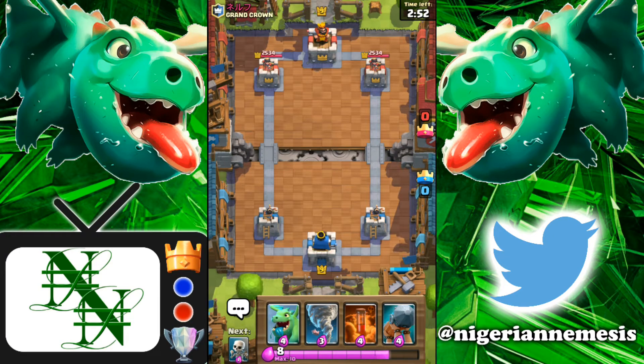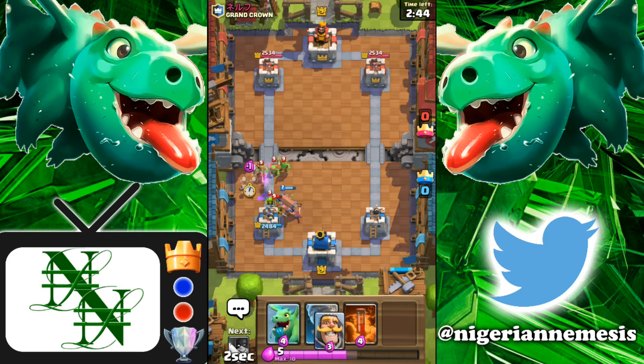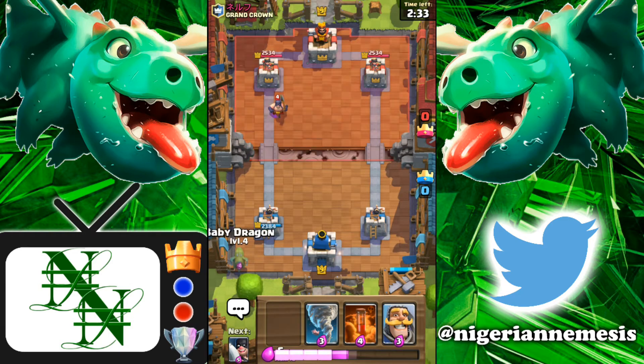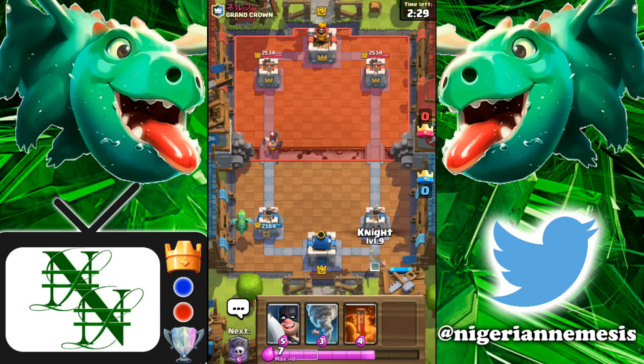We've got a pretty solid starting hand with the battle ram, baby dragon, and tornado. We're going to start with the battle ram just to distract - the baby dragon would have been a better play but I slipped my finger. Actually not a bad play at all since he was forced to bring out his executioner. Now we're going to counter his executioner with the baby dragon, and distract with the knight in a second.